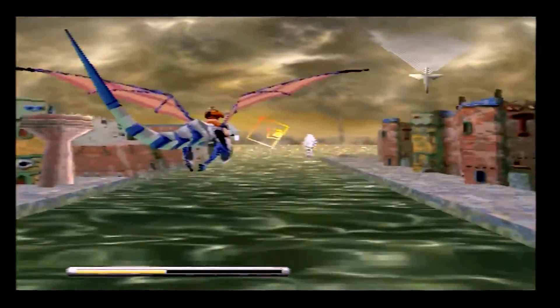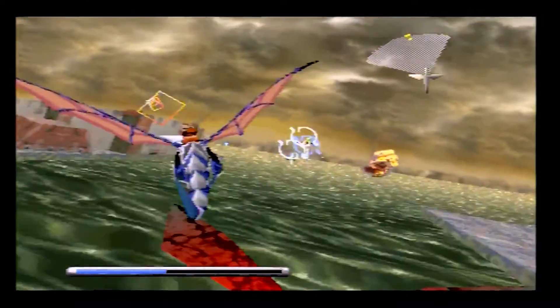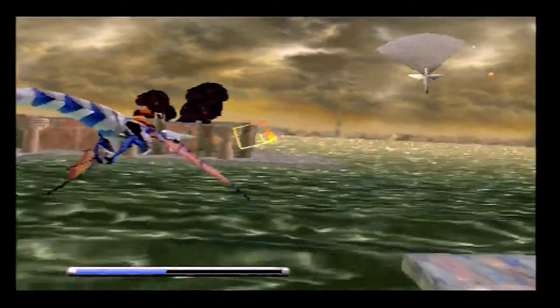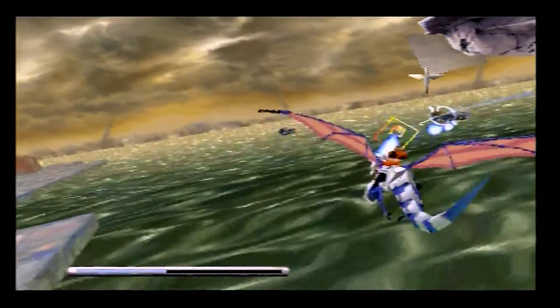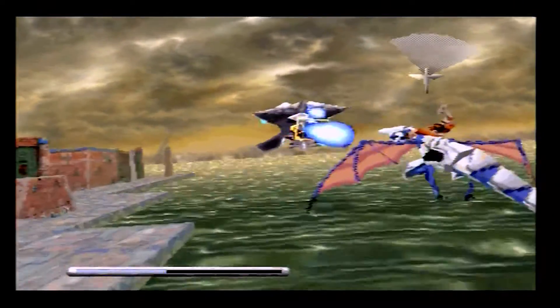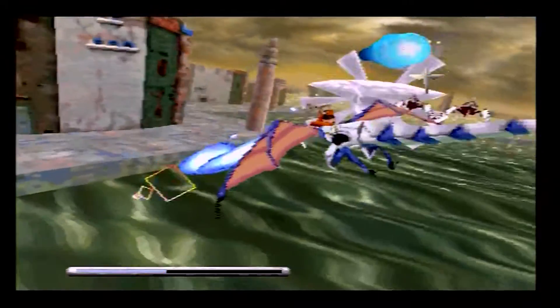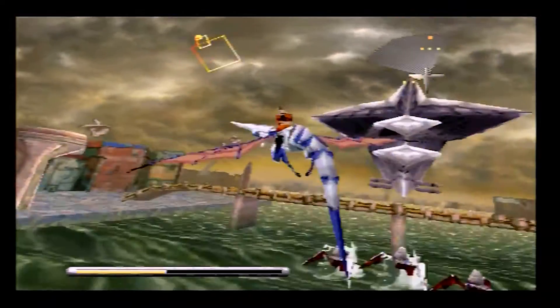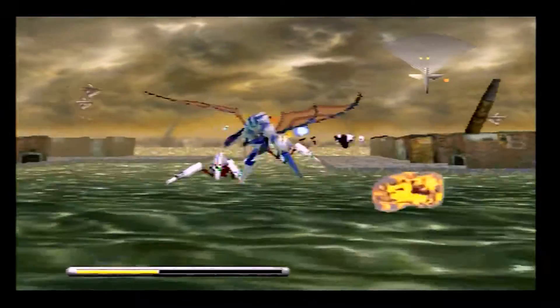Needless to say, if you hit the bridges or any of the things in the environment, obviously it's going to hurt. A dragon faceplanted into a bridge is not going to be one of those instances where it's going to tickle, is it? Unless the bridge is made out of the same stuff that bouncy castles are made out of - in that case it'll tickle and you'd bounce off. Needless to say, your biggest enemy in this stage is everything. Everything is equally as devastating to you.